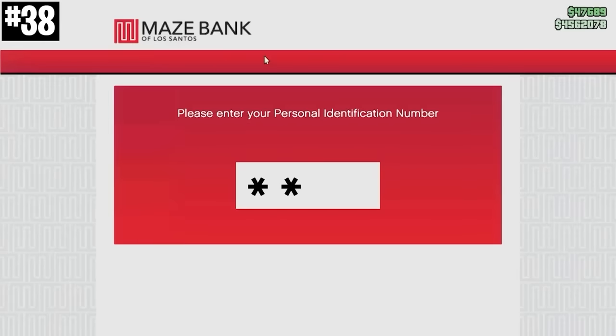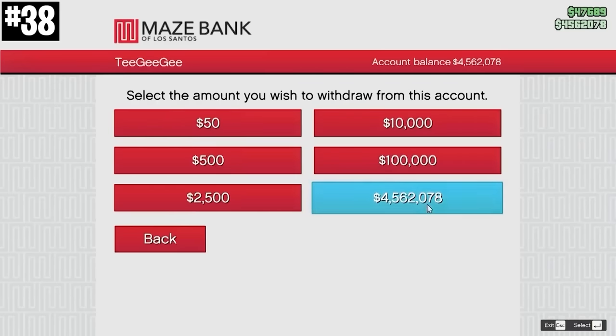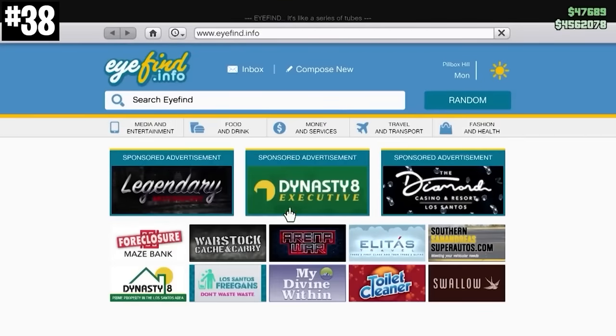You can take out way more money at once from an ATM as opposed to going on your phone. When you try and withdraw money from your phone, you can only take out $1 million at a time.